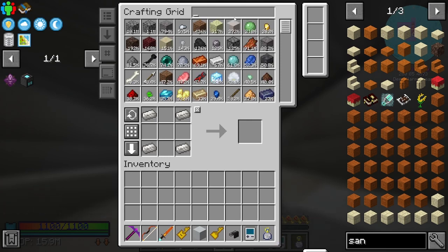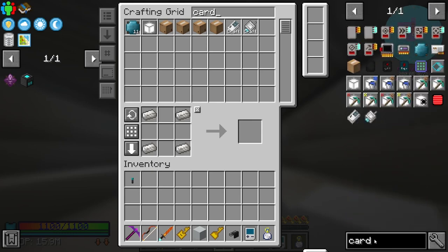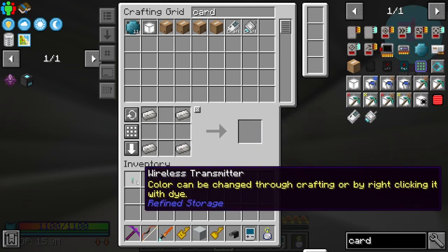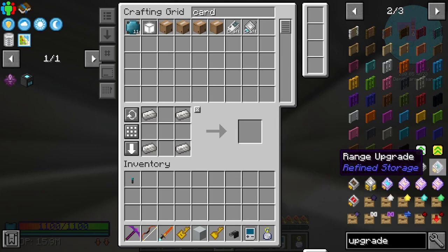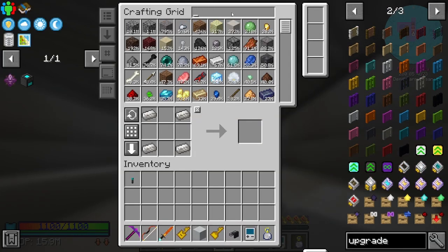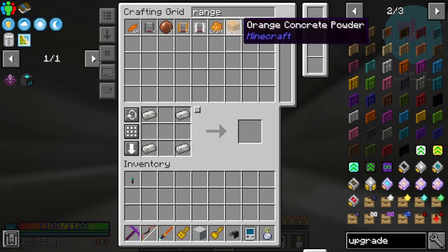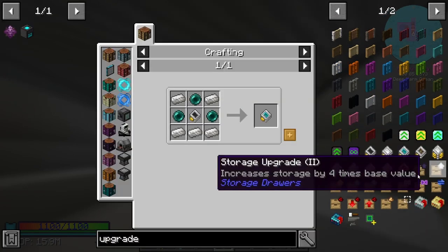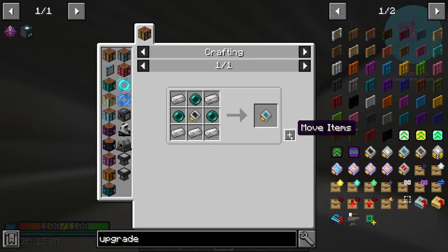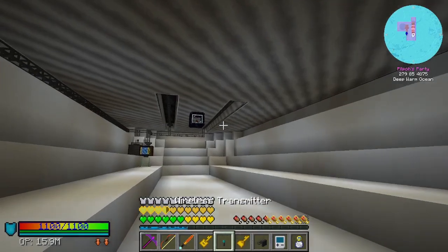Also whilst we're here - wireless. I've got one of these, and is it a card to increase the wireless strength? Let's do range upgrades - that's it. I haven't taught that to my system, fair enough. Upgrade - we'll make four of those. Now what we can do is just slap one of these down here.